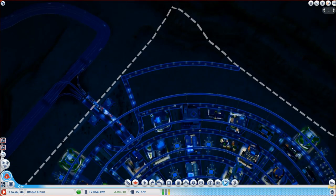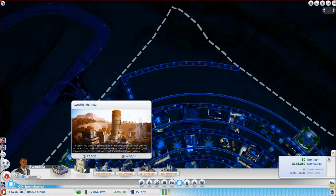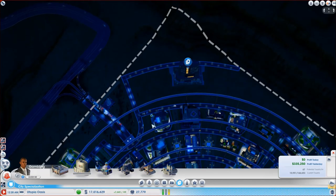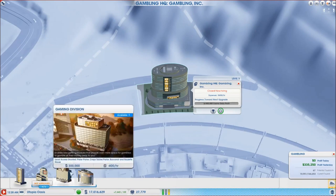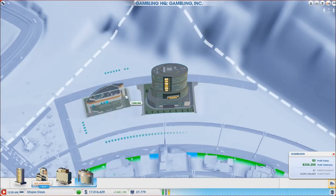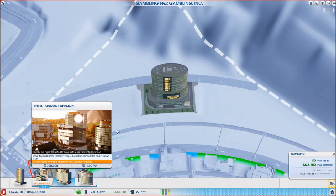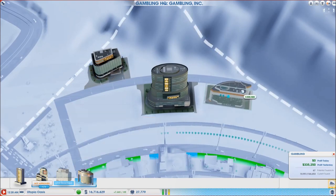I want the gambling HQ to line up with the commercial buildings — that would be kind of nice. I'll see if the other buildings will go around the outside. I should have taken that upgrade before placing this, but we'll get it in no time. Lodging Division will go over there, and then the other one — maybe put that one there, and the Lodging Division over here.